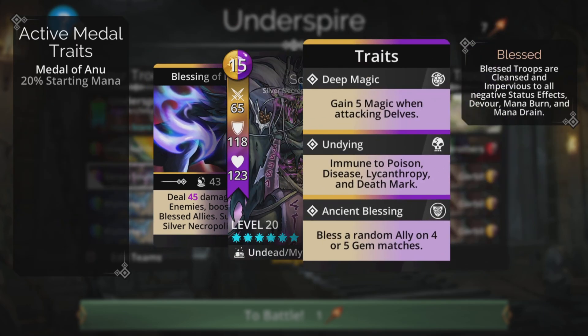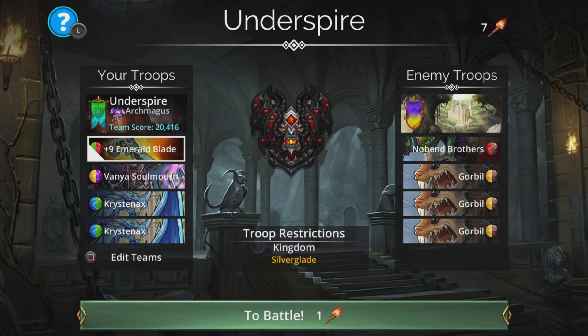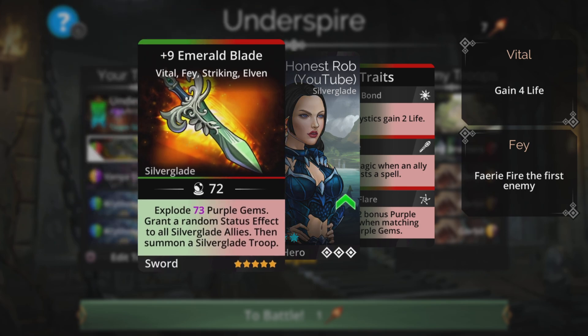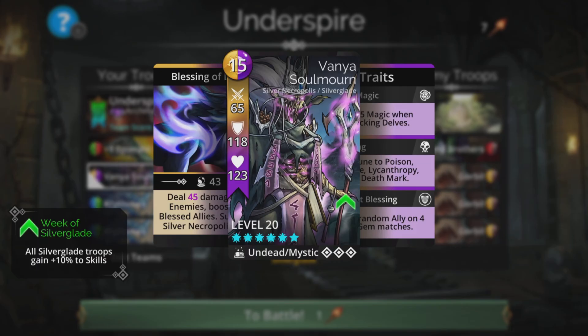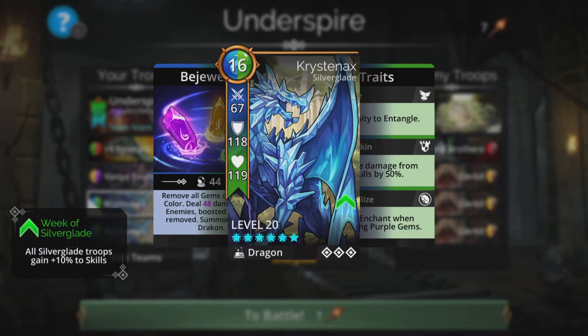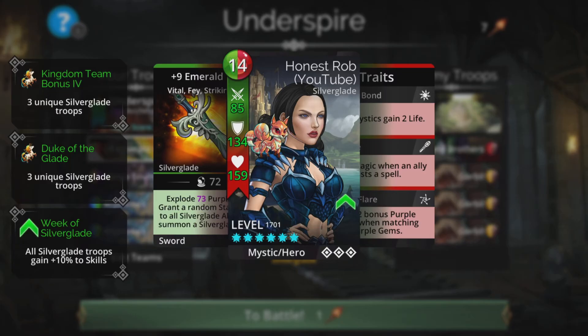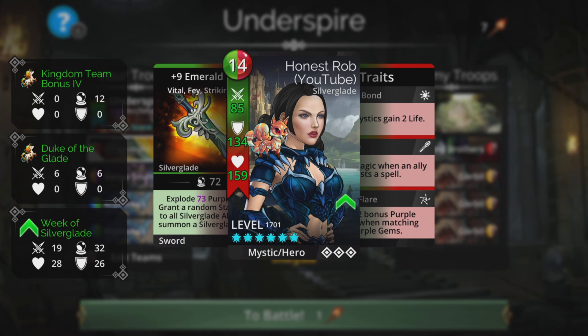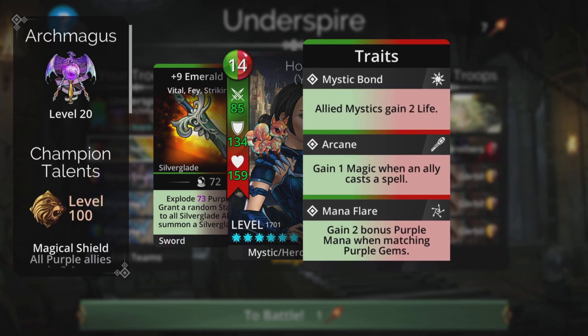Up the top we'll have Emerald Blade: explode Magic plus one purple gems, grant a random status effect to all Silver Glade allies, then summon a Silver Glade troop. All our troops are from Silver Glade, so we benefit from all those lovely status effects at the same time — really really cool.